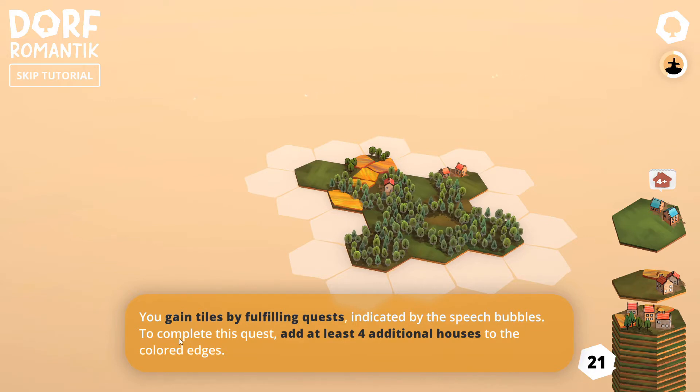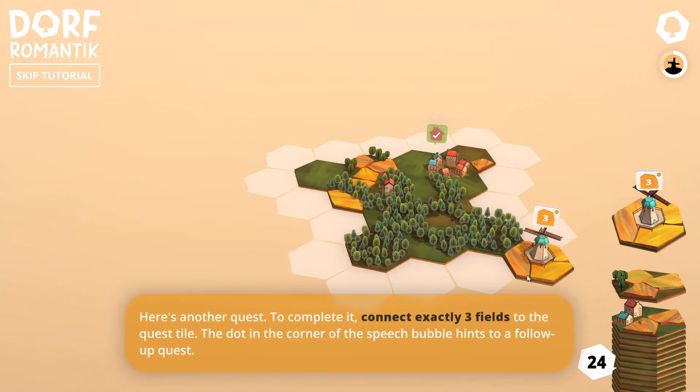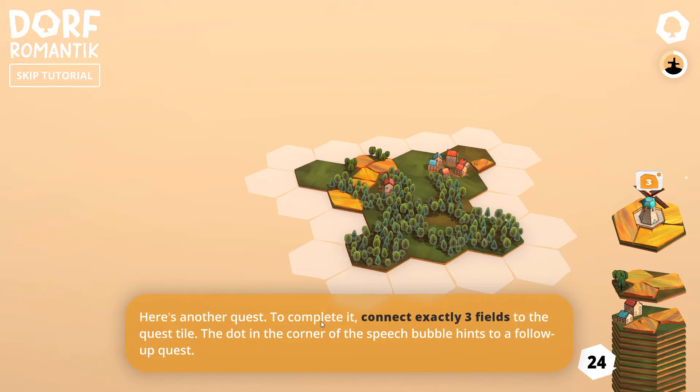You gain tiles by fulfilling quests indicated by the speech bubbles. To complete this quest, add at least four additional houses to the colored edges. This says 'plus four,' which means you have to add tiles with four additional houses. We already have two houses here, so that will be like plus four. Let's get this in — see it's saying it's going to be completed. There we go, that's done.